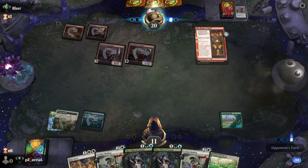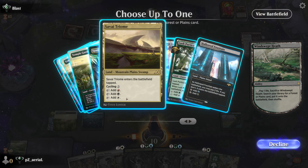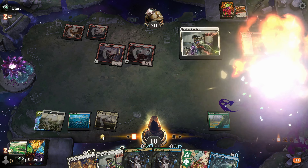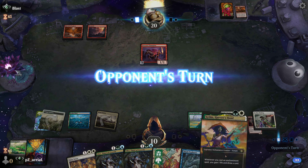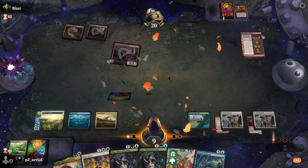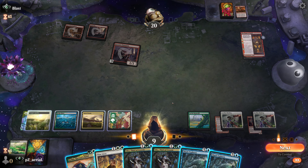Flame of Keld appears. This is as good a time as any to Leyline Binding — we'll go get our other colors: red and black. This Leyline Binding is super cheap now, so we Leyline Binding Flame of Keld to make sure they don't draw extra cards. We'll take the Fury Blade Vampire too — I want to avoid them hitting me for another five. Now we're feeling pretty solid. Another Flame of Keld appears. Kind of sad I don't have the other Leyline Binding. They'll get to draw next turn. We'll Oko here — Oko can make a food.